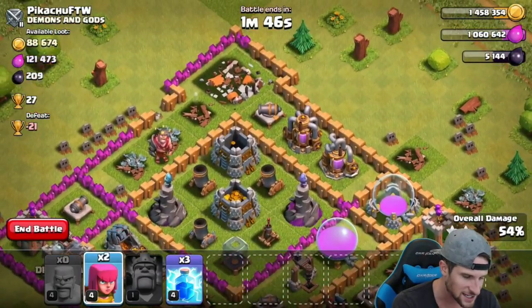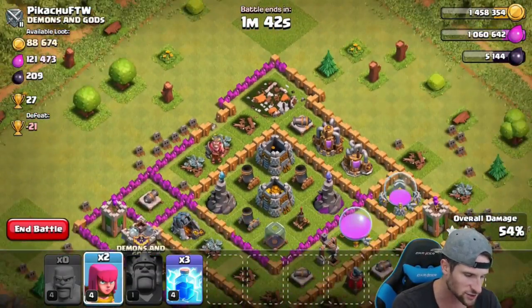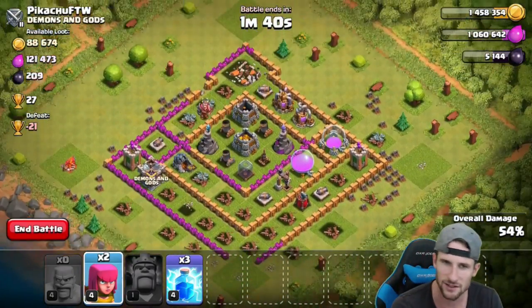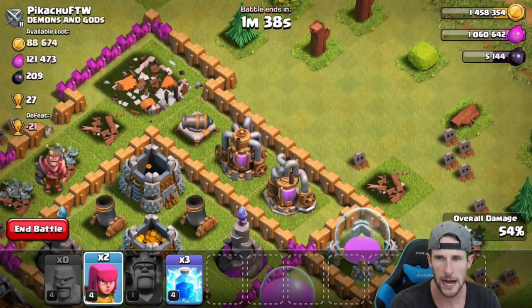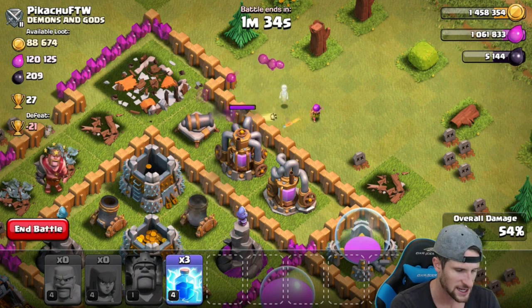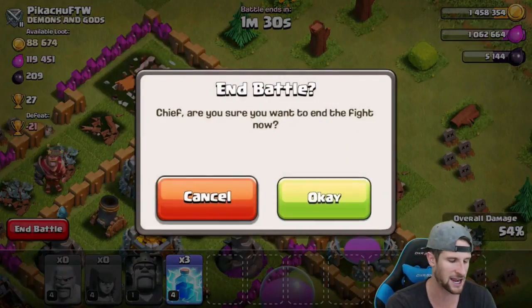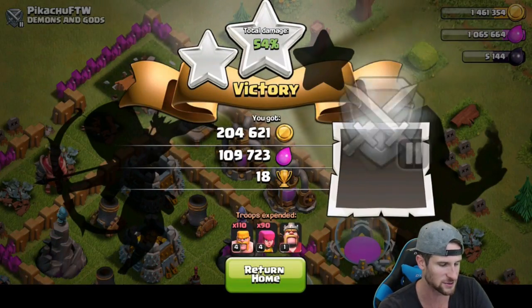The targeting on those archers was frustrating, but you gotta roll with it and learn from it. I'm just going to drop off these two archers and let them take out a little bit more elixir — worth more than their lives. We'll go ahead and end that battle right there.